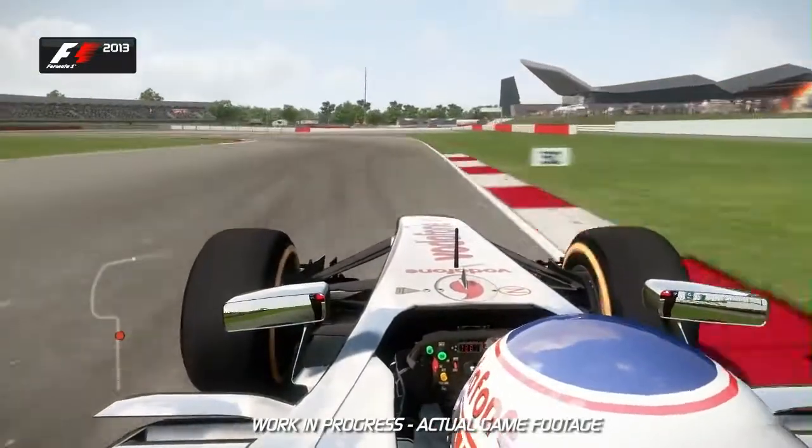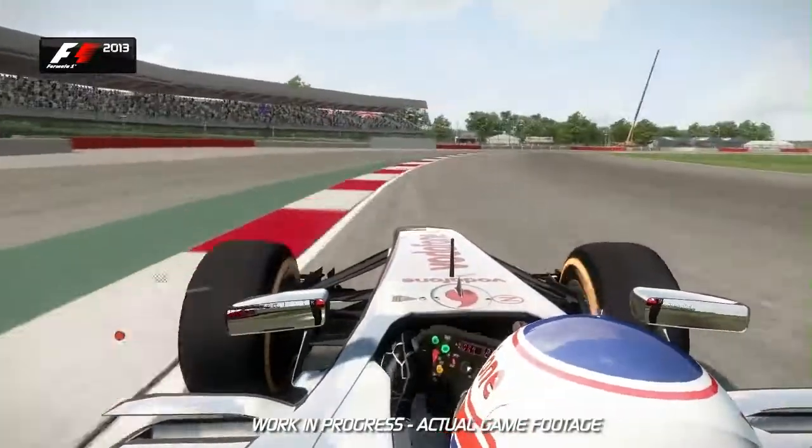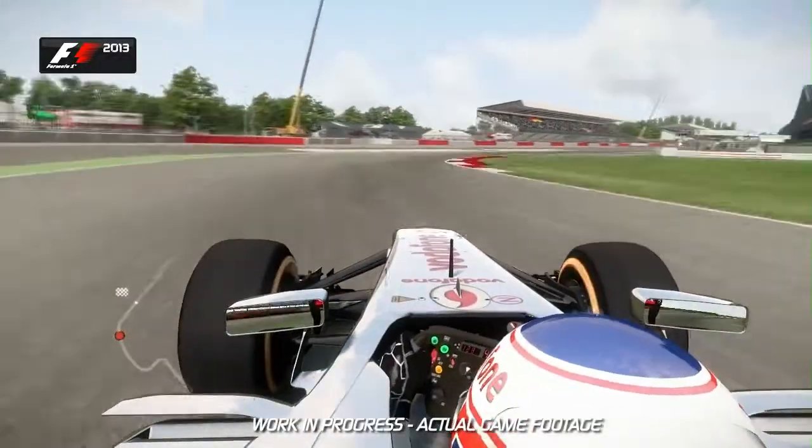Down through the gears again into second and flick the car left to right. Watch out for that wheel spin on the exit though. You don't want to lose that traction and that's a lap of Silverstone. Until next time!